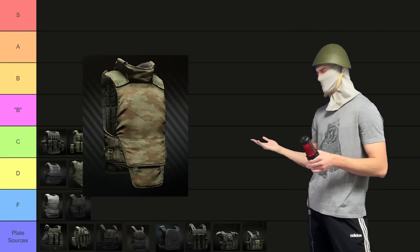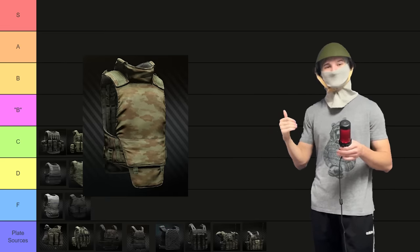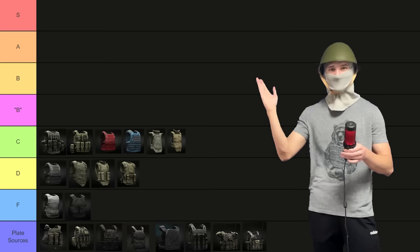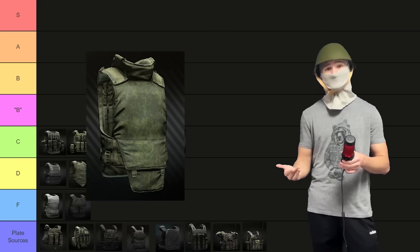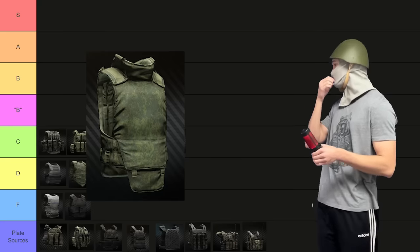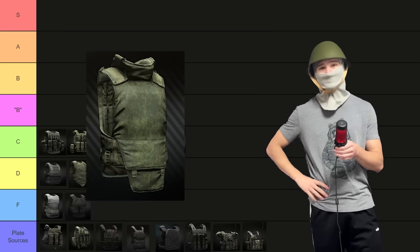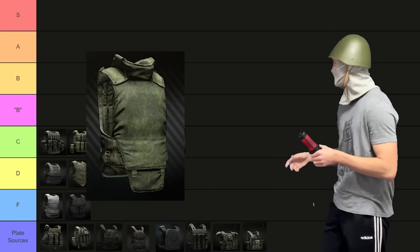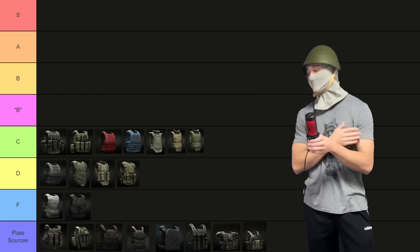Then there's another 6B13 variant — basically the exact same thing as the previously mentioned armor, so also going into C tier. The only major difference is you can craft this one in the laboratory. Then we have the 6B23, which is very solid and less expensive than the 6B13s, available very early on. It does a slightly better job at covering the armpit, though there's still a massive hole. The biggest issue is that Ragman doesn't include the backplate when you buy it — he's scalping you. You can buy that extra plate from Propor for around 15k. Overall it does the job, but nothing special — can't award it higher than a C.